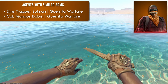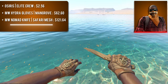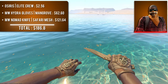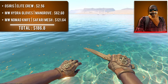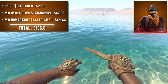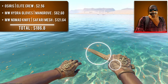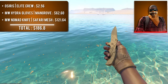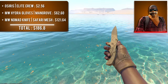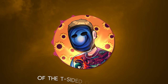The final combo features agent Osiris — cheapest of three sleeveless agents with a dark complexion — with minimal wear Hydra Gloves Mangrove and a minimal wear Nomad Knife Safari Mesh. The Mangrove gloves pair impeccably with the Safari Mesh: the beige color of the knife matches the mesh on the gloves, the agent's darker skin matches the brown leather of the gloves, and the mesh pattern on the knife matches the actual mesh of the gloves. This is definitely one of my favorites and one of the cheapest at under $200.